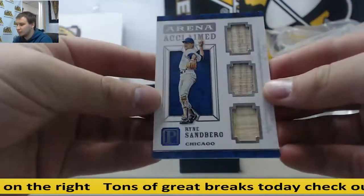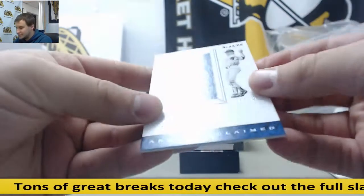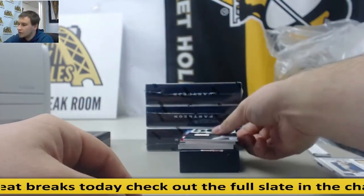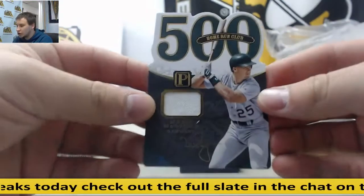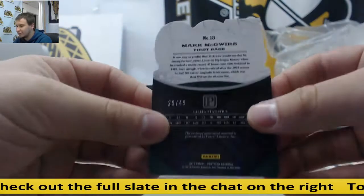For the Cubs: Triple Bat Relic, Ryne Sandberg, 91 of 99. Jersey Relic Gold, Mark McGwire, 500 Home Run Club, for the A's, 29 of 49.